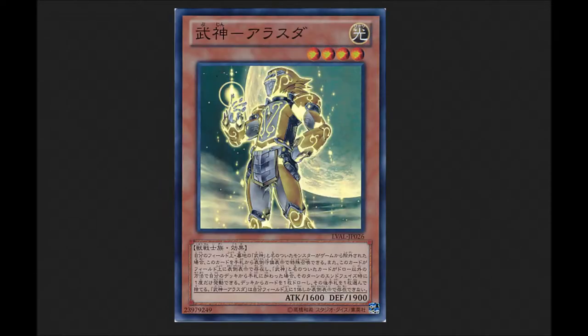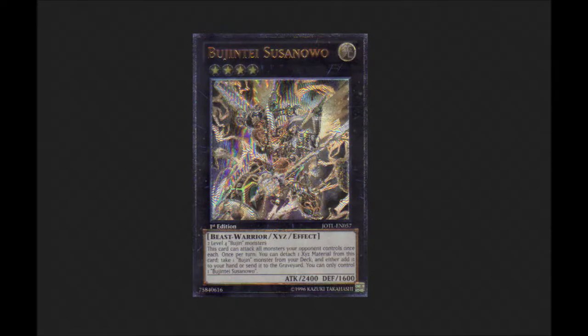They're also getting support in Legacy of the Valley and Primal Origin. For example, this card Bujin Arasuda — what this card does is: when one of your Bujin monsters is banished, you can special summon him. And when you add a card from your deck to your hand, you just draw a card. So it's a pretty good card.